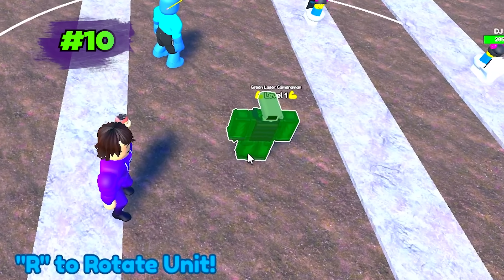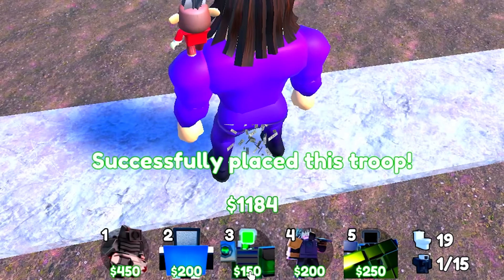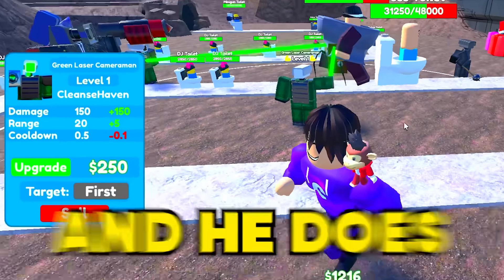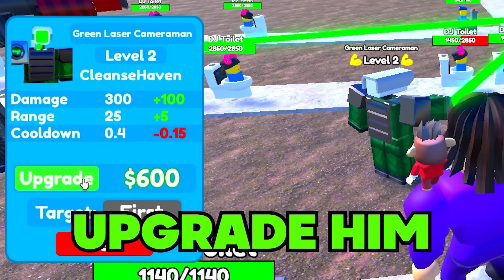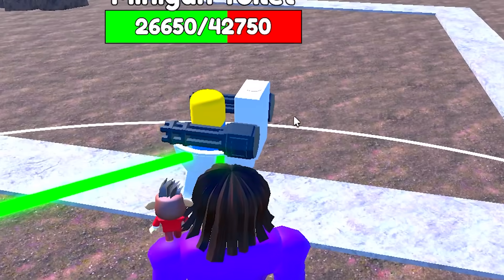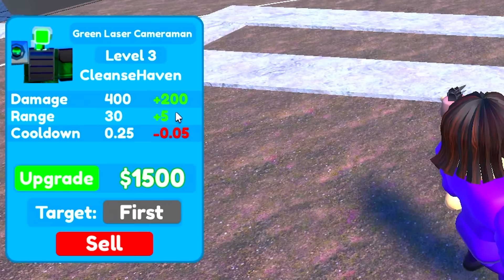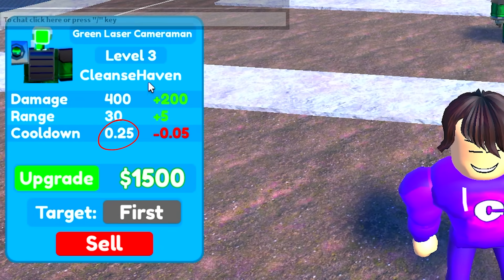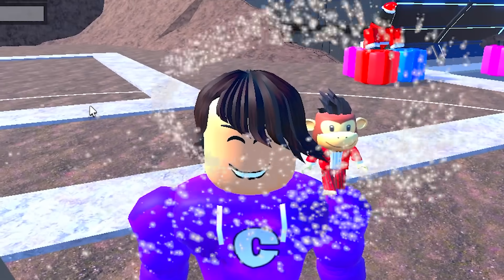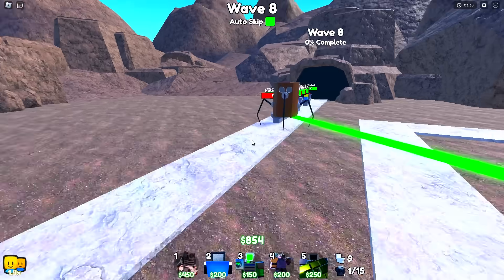Starting at number 10 is the green laser cameraman. He's only 150 to place and does a lot of damage, cheaply upgradeable, targets units with super good damage, and can even slow the minigun toilet. He hits 400 damage every 0.5 seconds with just a few upgrades, giving him really good DPS.